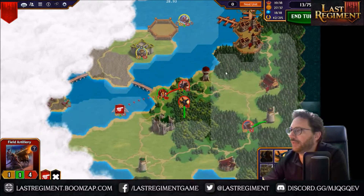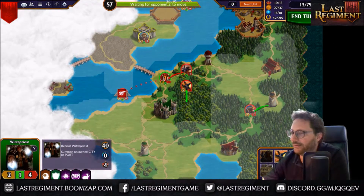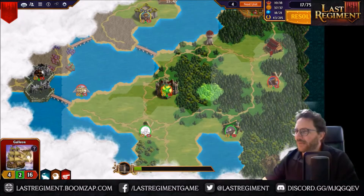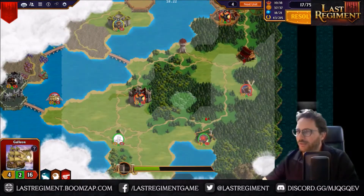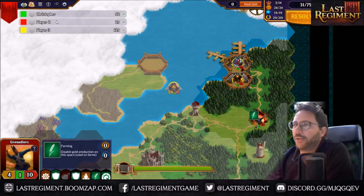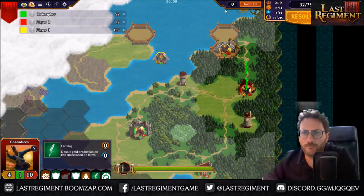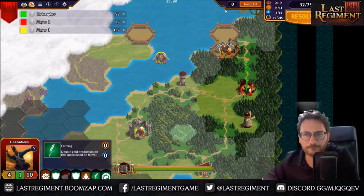By the way, notice you now get a little highlight that tells you where you can place your units when you place a unit. A little red thing means you can't place units there. Check these docks out — we've actually added in the ability to embark units. You can now bring one of your units over to one of those docks, embark them, they'll get put on a ship, and you can sail your unit around in the sea.